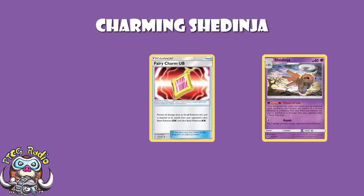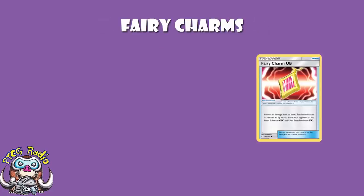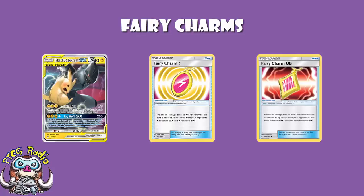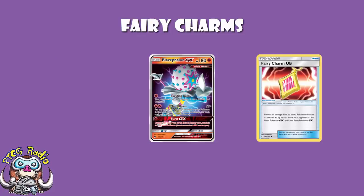As soon as tools are safe, let's go back to Shedinja and Fairy Charms. Fairy Charms give immunity to the Pokémon they're attached to from a particular kind of Pokémon. One coming out in Unbroken Bonds is Fairy Charm Lightning, which gives immunity from Lightning-type EXs and GXs. Fairy Charms only protect against EXs and GXs — but Pikarom is blatantly a GX. For Blacephalon there's Fairy Charm UB, giving immunity from Ultra Beast EX and GX Pokémon.